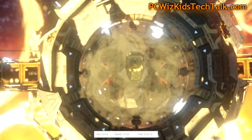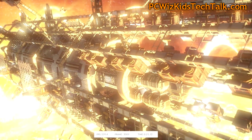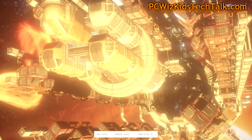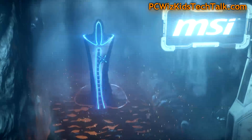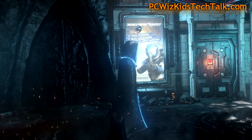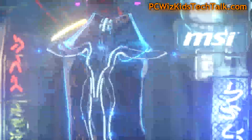This is the CloudGate test for home PCs, netbooks, and laptops — that's what the graphics look like. But the test I'm focusing on and comparing across my two machines is the FireStrike, this one right here. FireStrike really puts a lot of stress on the machine — you can see it stutter at times, the frames per second go all the way down, and you can tell it's really pushing it to the limits.